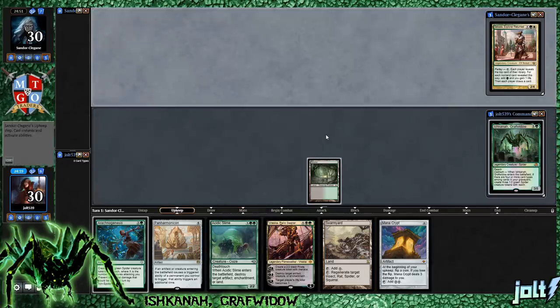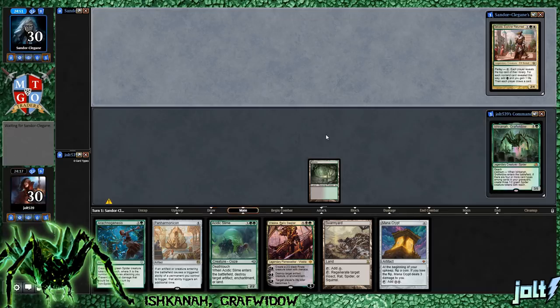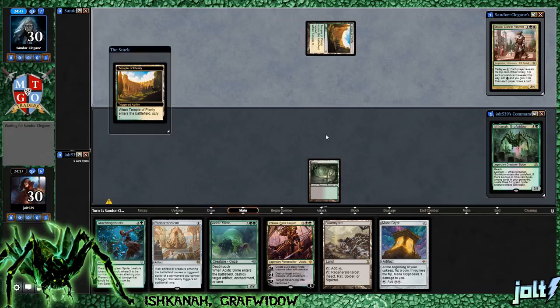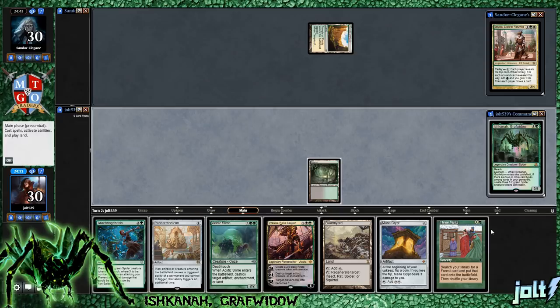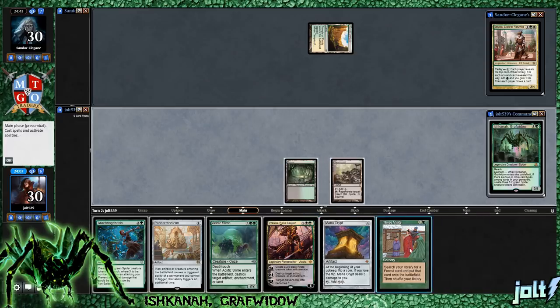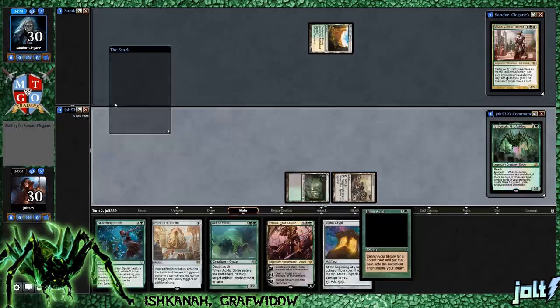We can still hold on to Mana Crypt and not worry about taking that extra damage. Welcome to Ishkana. Hope you're excited to get some green-black rocks, get some green-black spiders, get some good old Gary Dredge going. We have a lot of Planeswalkers in there too, so it's kind of like - what is that card I'm thinking of? Doubling Season. Get down Doubling Season. I was really worried about not hitting our second colored source, but then you just draw into Three Visits and you're A-OK.